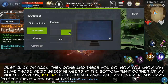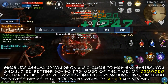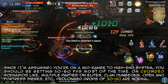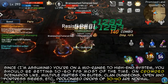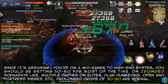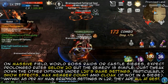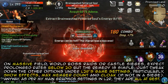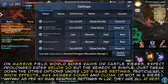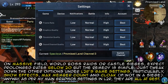60 FPS is the ideal frame rate, and L2R already caps itself there when set at best. Since you're on a mid-range to high-end system, you should be getting 50 to 60 FPS most of the time. On crowded scenarios like multiple parties on elite clan dungeons, open and fortress sieges, etc., prolonged drops of 30 to 40 are normal. On massive field world boss raids or castle sieges, expect prolonged drops below 20. The remedy is simple — just tweak down the options under L2R's game settings, particularly Show Effects, Max Member Count, and Cloak. My main graphics settings in L2R are all at Best.